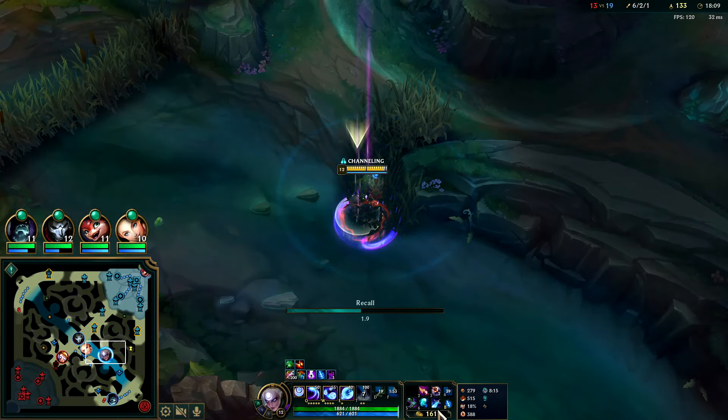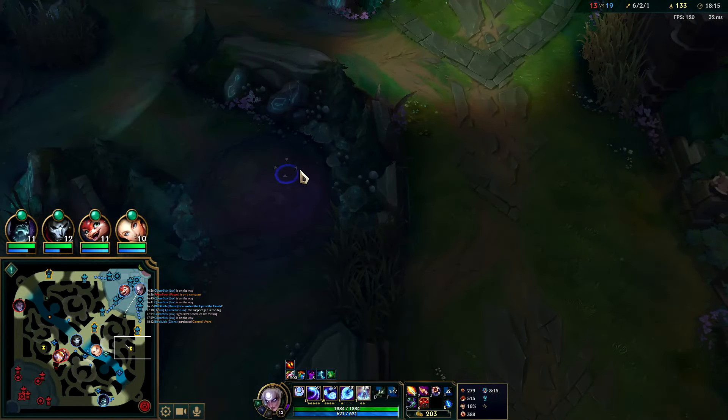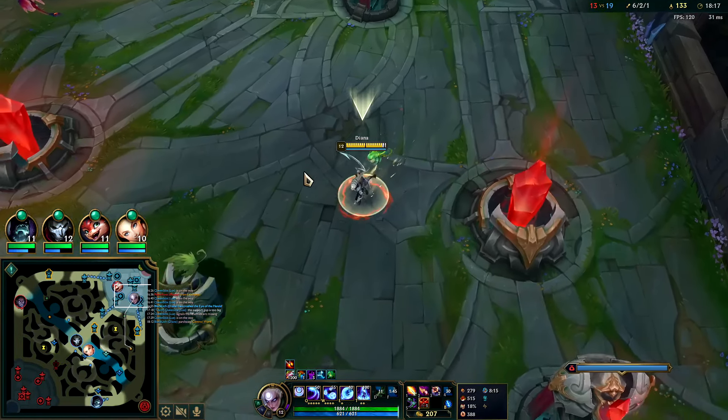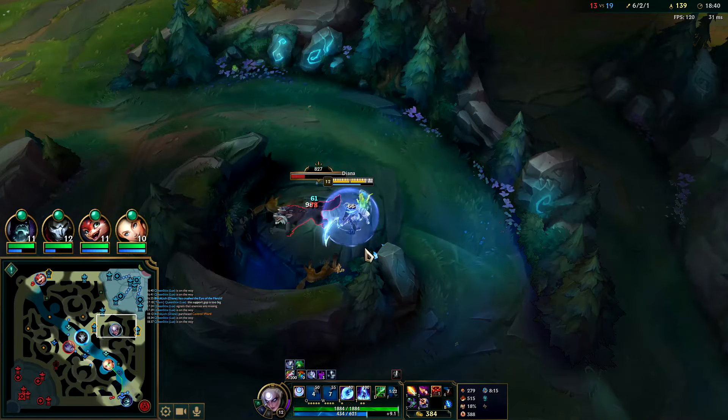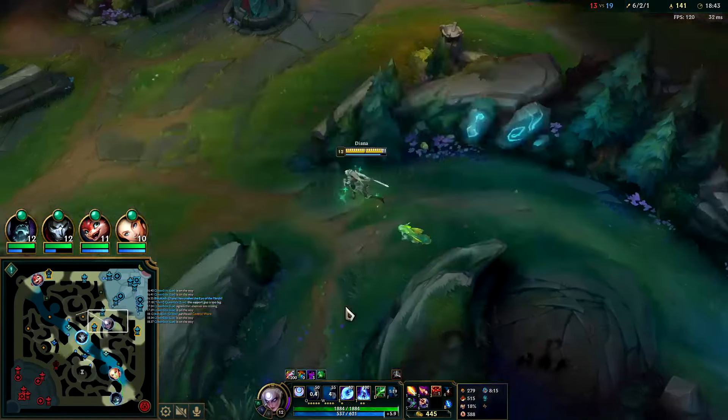I'm back for my Lich Bane — it's a huge deal. Grab a control ward; now we go straight into Rabadon's. Sorcery tree isn't quite worth it on Diana — she doesn't get enough value out of it. When Diana's meta and her stats are in the right spot, Gathering Storm and Absolute Focus is fine. But whenever she's somewhat less substantial in the meta like right now, you really shouldn't be going Gathering Storm Absolute Focus.